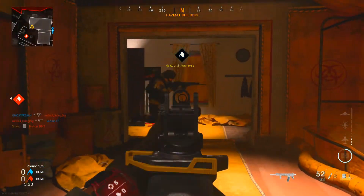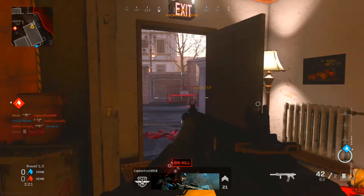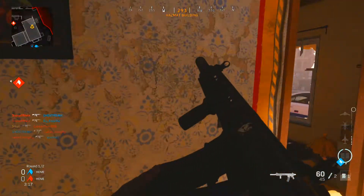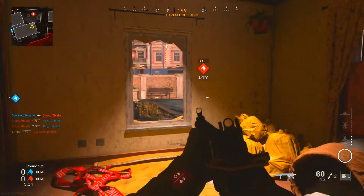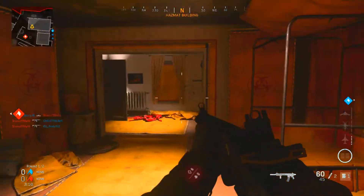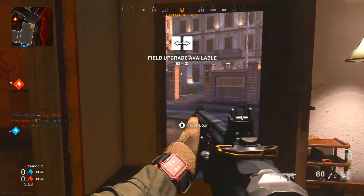Here's somebody else — got him. This map is actually really good for C4s because you can chunk them over these walls. That's why I like C4s. My boy Roadkill didn't think I could drop a nuke with C4s — we're about to prove him wrong.